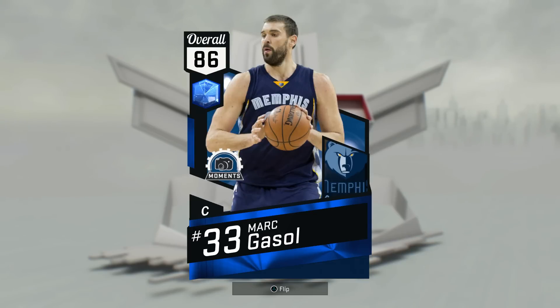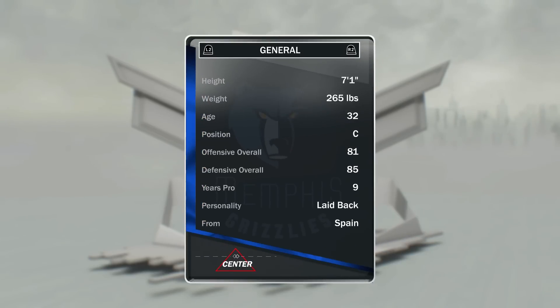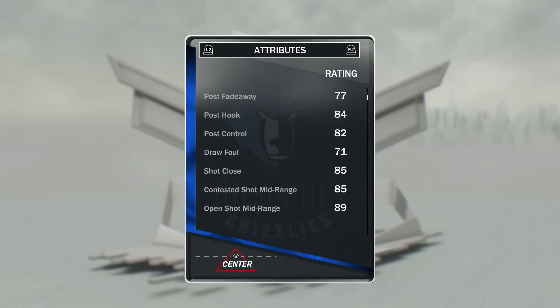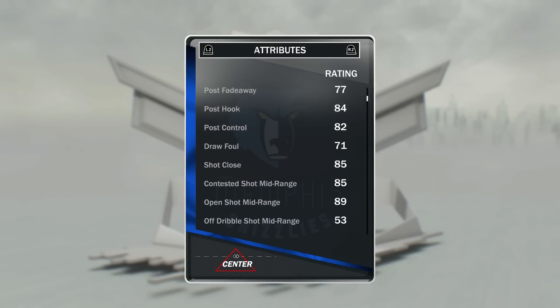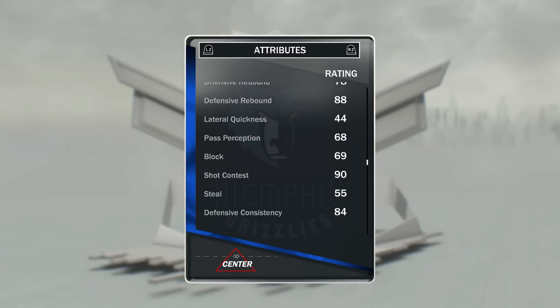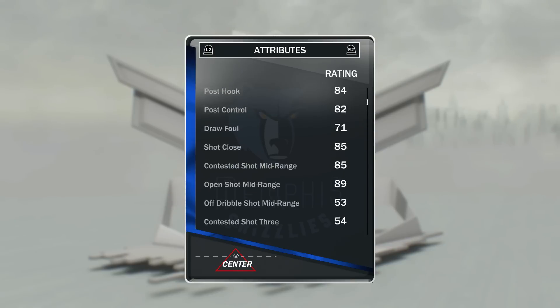At the 5 we have got Sapphire Marc Gasol. This card again is almost as good as a ruby, with an open shot 3 of 84, which is huge, and I've pretty much perfected his release by now. His overall game isn't as good — only a 77 post fadeaway — and his rebounding is okay with a 69 block, so nothing on the diamond, but still a great card.